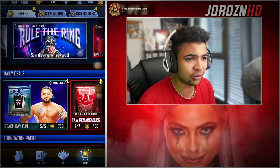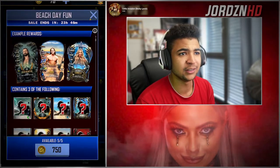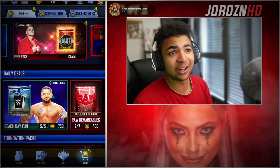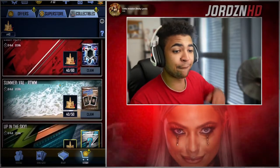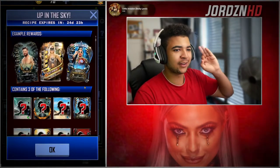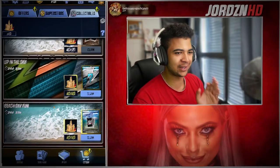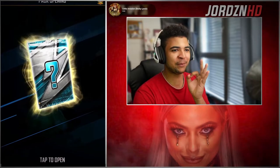Anything else significant in the store right now? You've got Builder Pack, you've also got a free pack, and Beach Day Fun — not opening those, even though I'd love to. Collections are at 40. I've got an Up in the Skies pack for you guys to end off the video as well. Last time I got a Ronin Miz — can I get another Ronin from this please? I've claimed it. Please be a Ronin.